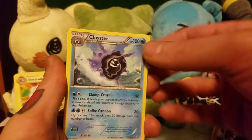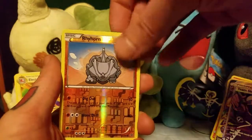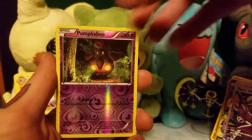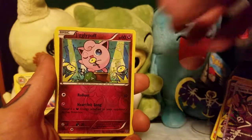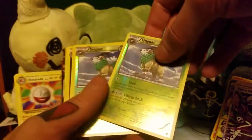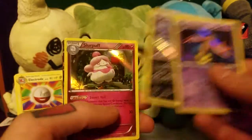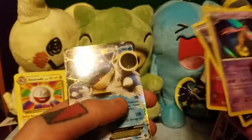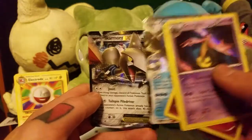For the XY Base Set, we got Cloyster, Grumpig, Rhyhorn Reverse, Pumpkaboo Reverse, Reverse Holo Pikachu, Reverse Holo Jigglypuff, two Reverse Holo Go-Goats, a Holo Gorgeist, a Holo Zoroark, Holo Slurpuff, a Blastoise EX, and a Skarmory EX.